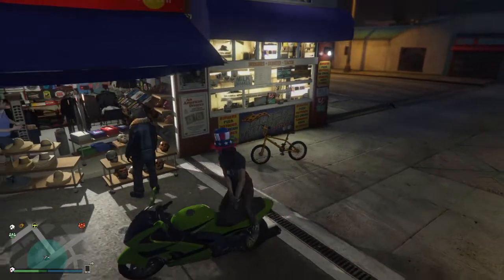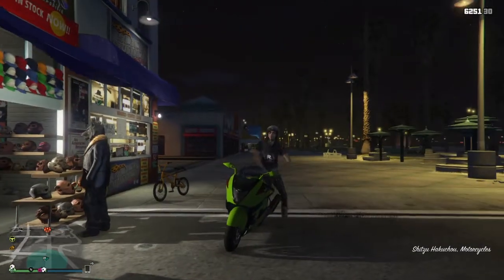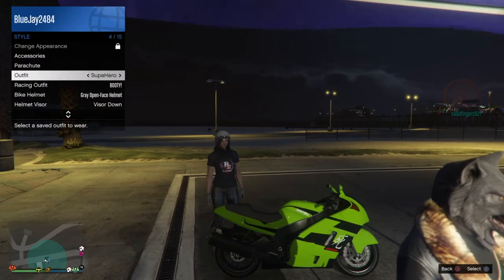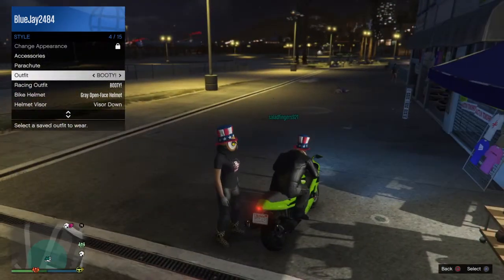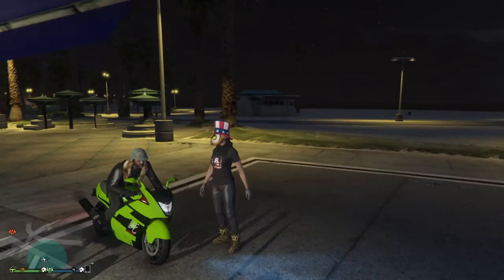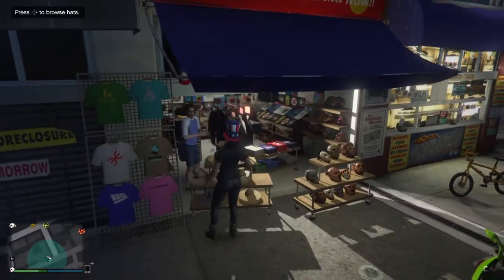Get on the bike and wait for your character to put the helmet on. Once the helmet is on, get off the bike, go to your style menu, and hover over the outfit you want to use. When your character starts taking the helmet off, press X or A — you'll switch to the outfit and your character will have the helmet, the hat, as well as the mask on.